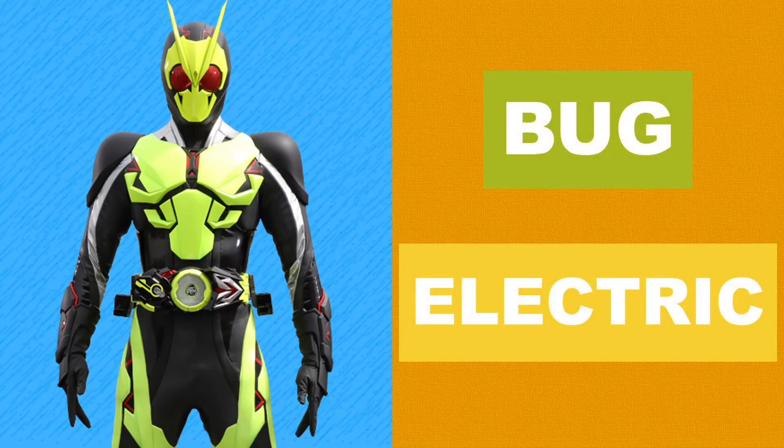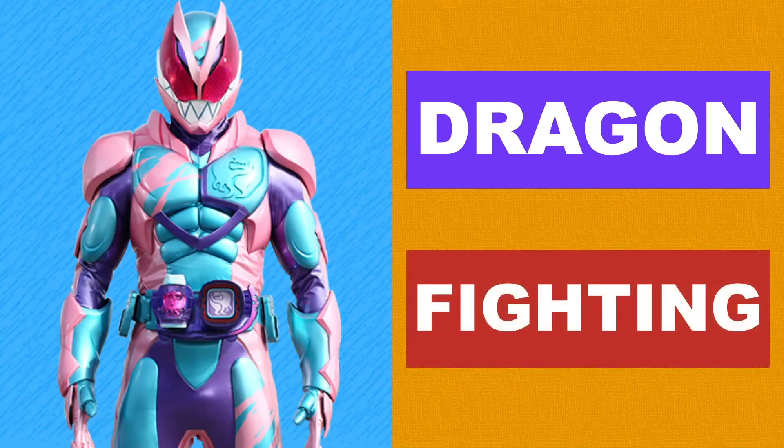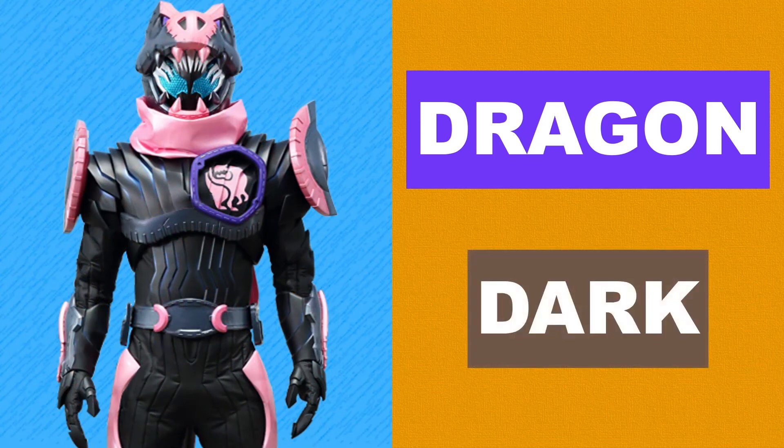Entering the current era of Reiwa, we have Zero-One, who I assigned the Bug and Electric typing: Bug because of Zero-One's grasshopper basis, and Electric for his futuristic design. For the current main riders, starting with Rewa — he has the Dragon typing to fit his Tyrannosaurus Rex basis. The animal obviously isn't a dragon, but it's pretty close enough, and the Fighting type for obvious rider reasons. Vice has the Dragon typing for the same reasons as Rewa, but the Dark type instead of Fighting because Vice is literally a demon and he fights with a wild fighting style.